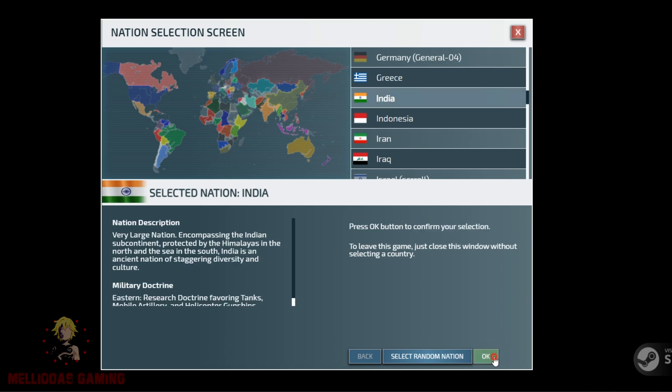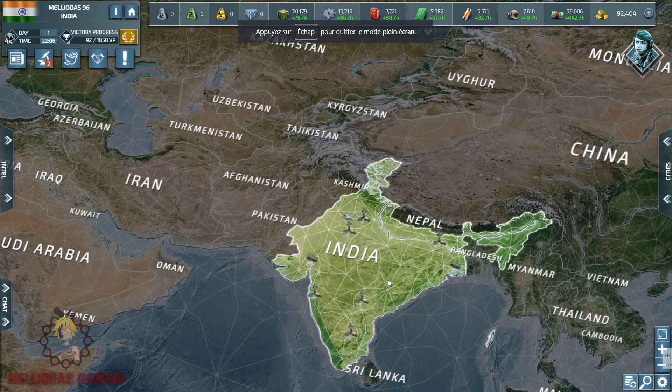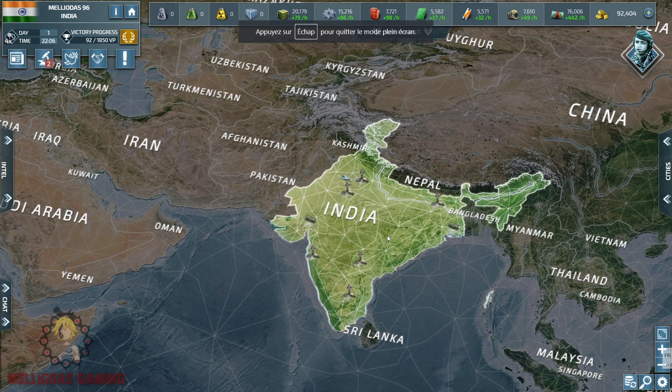The best choice here — we have India available, so we are going to choose India. The military doctrine is Eastern. I am going to explain the doctrines and the differences between them in another video.